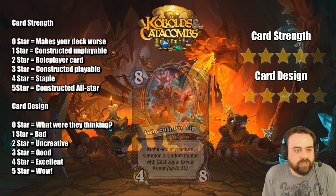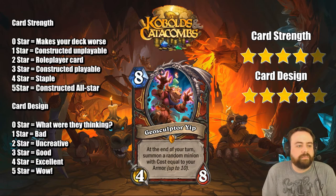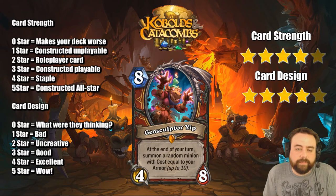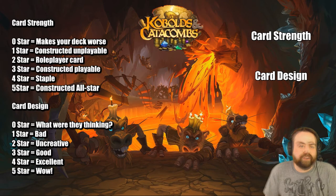Geosculptor Yip — 8 mana 4-8. At the end of your turn, summon a random minion with cost equal to your armor, up to 10. At 10 armor you can play this and armor up for 2 and get at least a 2-drop — not ideal. You're likely to only play this once, getting one big drop, but if you hit that big drop it's very good. An 8 mana 4-8 isn't terrible on its own, and getting a free 10-drop or more is very very good especially starting from turn 8. This card is good in the right deck — you just hope you're ahead when you get there.